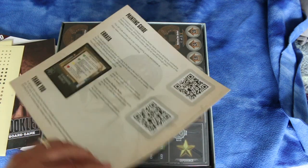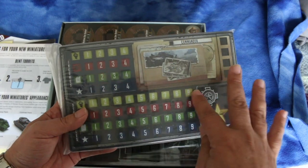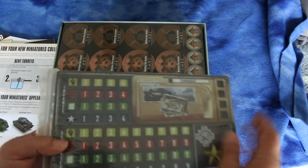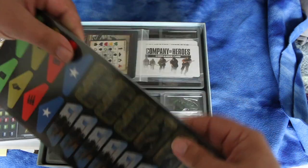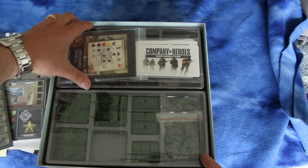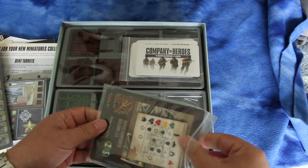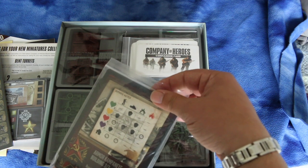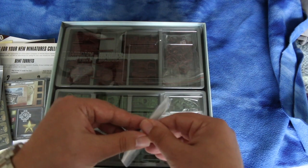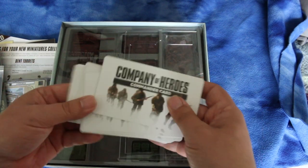Here's a section on caring for your new miniatures. These are nice player boards — they're recessed and everything. That's very good quality; I wish more Euros did that. Here's some more pieces and some cards. I'm not sure what those are for yet, but I'll know once I read the rules. These are commander cards.